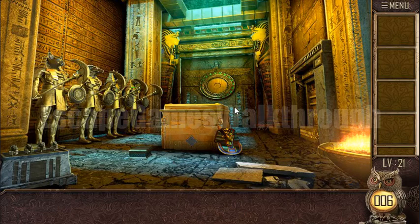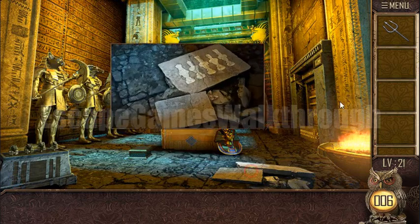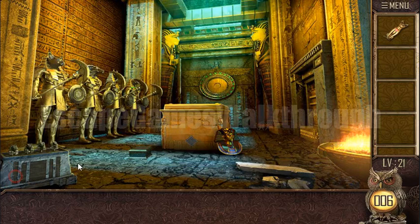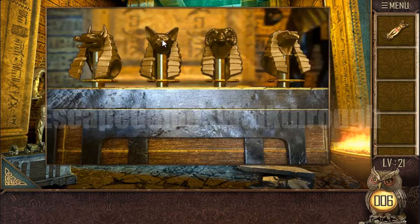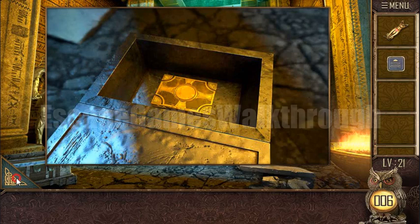Cave 100, Room Part 11, Level 21 — let's begin. We can take the trident and use it to lift the rock and get the cat from here. Now let's look at the surfaces: it looks like cat, ram, wolf, and camel. So we have to press this order — cat, ram, wolf, and camel — and we have opened this box and got a tile.